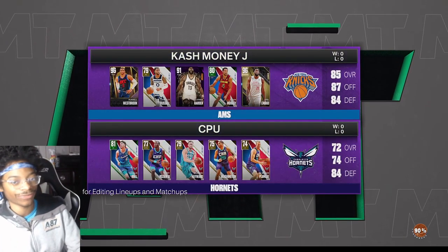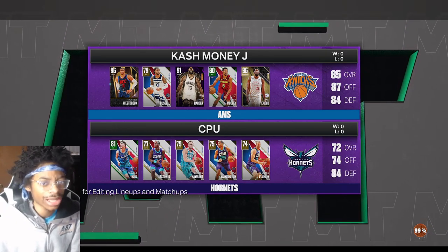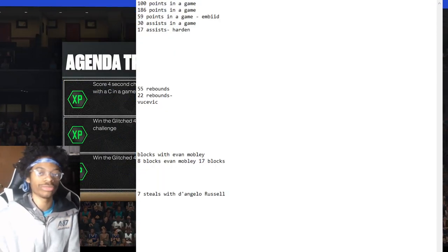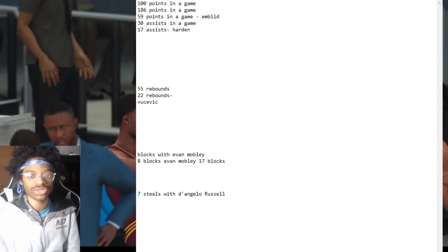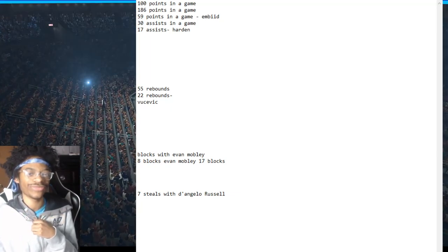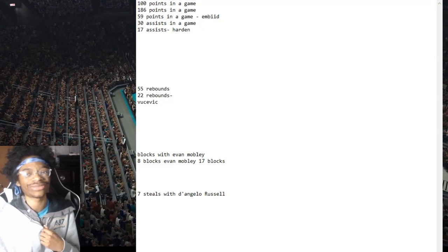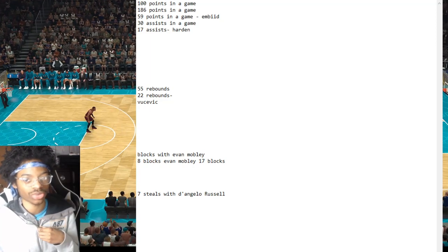You're gonna worry about getting 100 points first — that's what I would do. I'll worry about getting these first five done in this game. I wouldn't worry much about the rebounds — I can show y'all a better method. I didn't put Vucevic in the lineup, probably could have, but not a huge deal. You could have put Vucevic in instead of running Mobley.